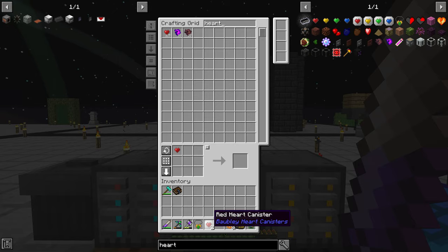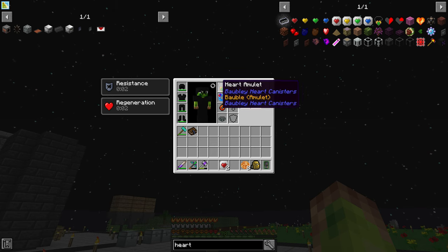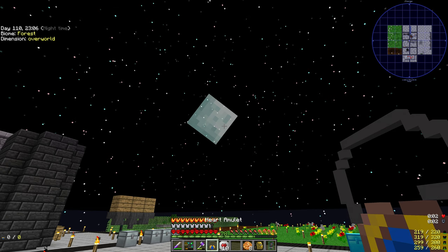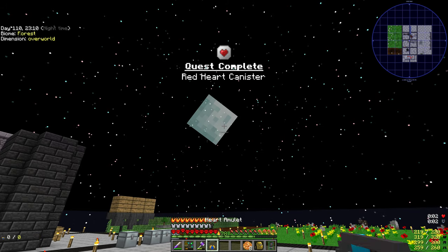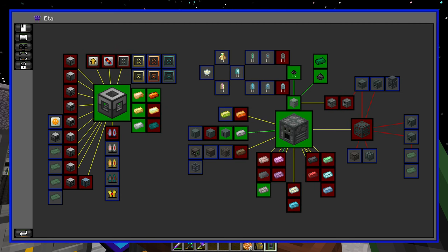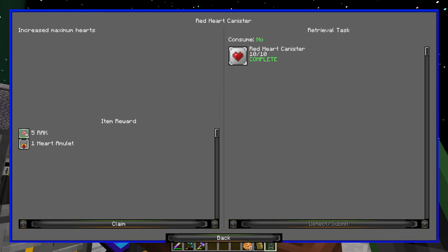Completing the first step on the hearts — the red hearts. You make red, yellow, green, and blue, and now we have 10 red hearts available. Put them in the red hearts necklace and that increases us — you can see we now have 10 orange hearts. Each heart is obviously 1 health, or 2 ticks of damage.